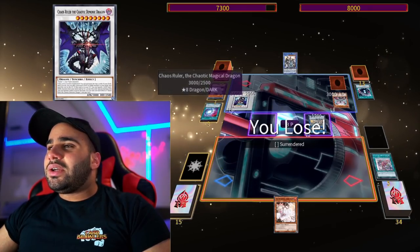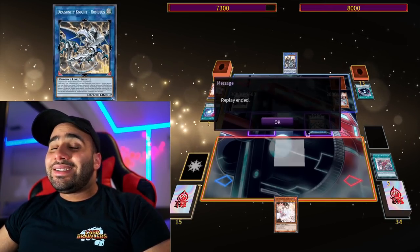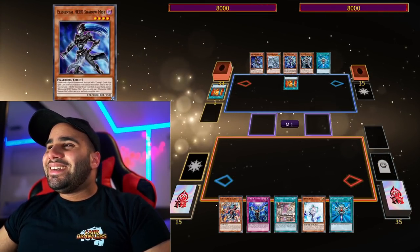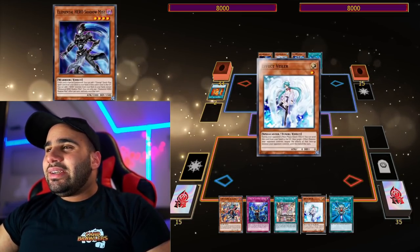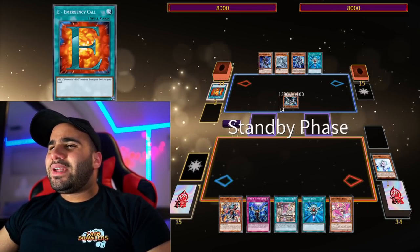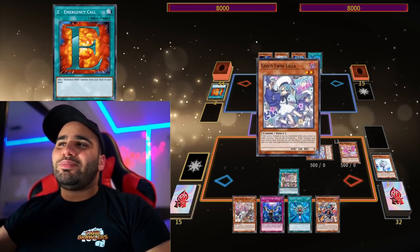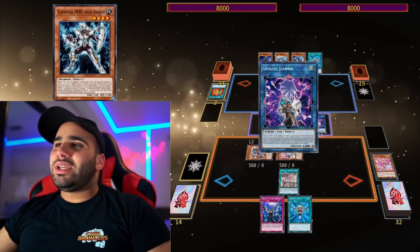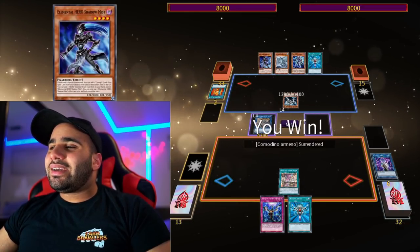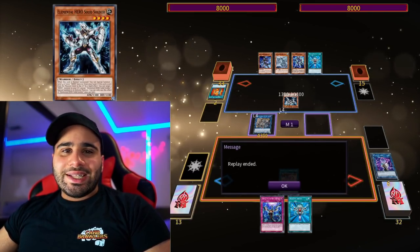If he wasn't locked under Dark he would have made Hieratic Seal, but he was locked under Dark, so I died. Let's get into the next one. Veiler on the Solid Soldier - you're kind of screwed. I feel like you could have done more. Unless you have Feris you can play through Veiler, but otherwise it's pretty bait. Monster Reborn to revive back my Veiler also wouldn't have done anything - Needle Fiber does nothing in this deck. He surrendered. Access Code can attack twice and pop, game over.